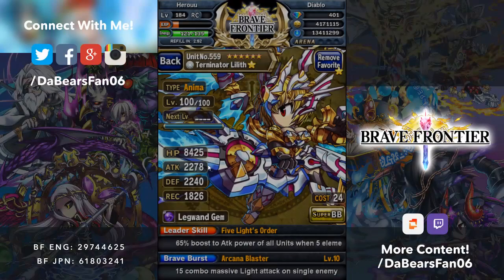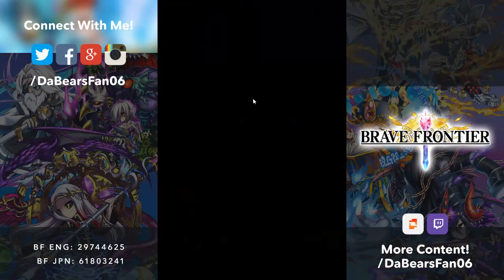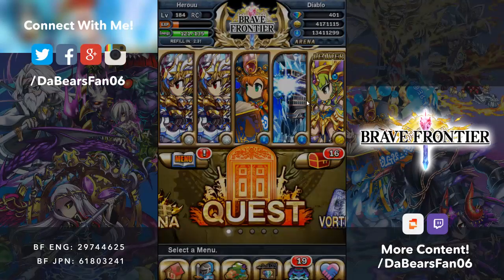Their stats are nearly identical, varying just a tiny bit — 84, 25 versus 84, 28. Then we have Anima Elmo with Dangdelga, Super Brave Burst 10, recovers HP, boosts defense for 3 turns, and decreases damage taken for 1 turn. So those three there.